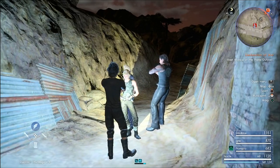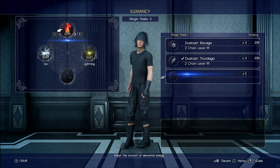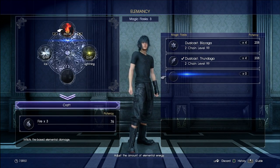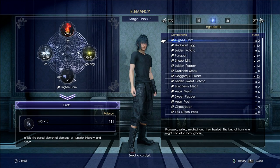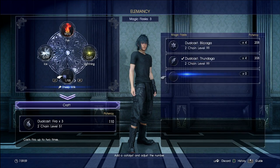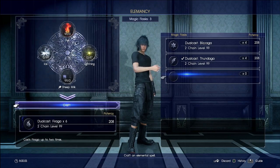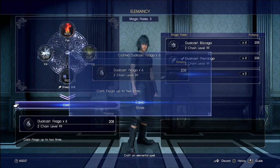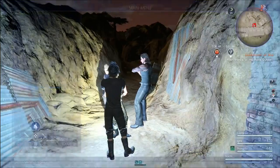Welcome back to my walkthrough for Final Fantasy 15. In the previous segment we obtained another royal arm, and now we can advance with the plot. But before the next big quest, we're going to take care of a few more side quests. I recommend doing this now because you can get upgraded weapons, extra experience points, and ability points, which never hurt.